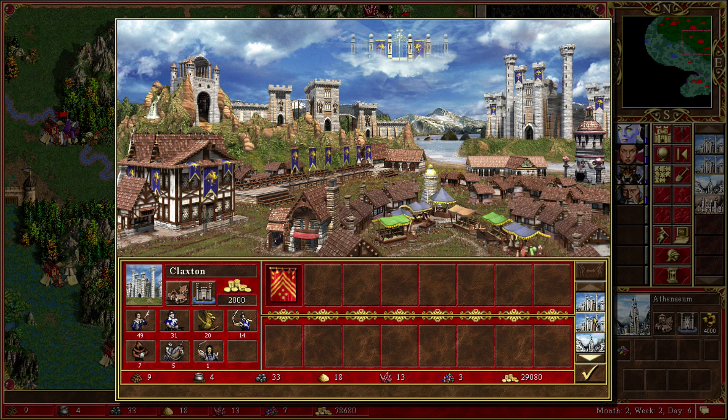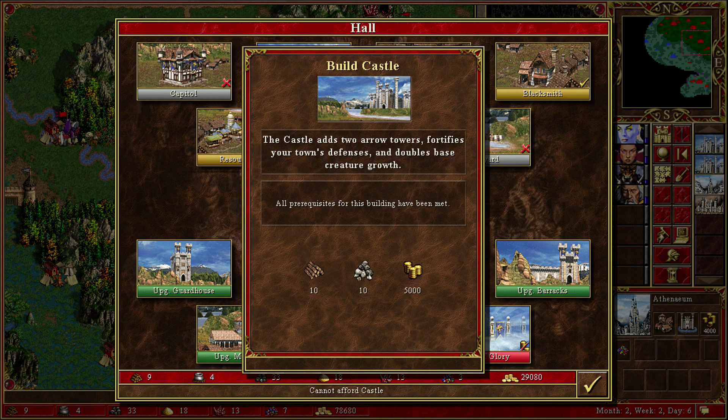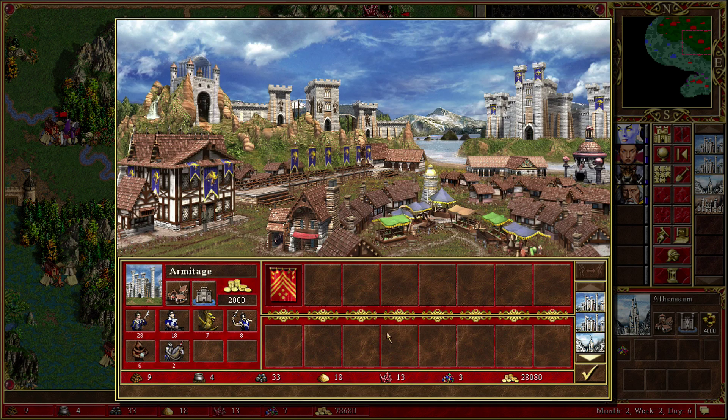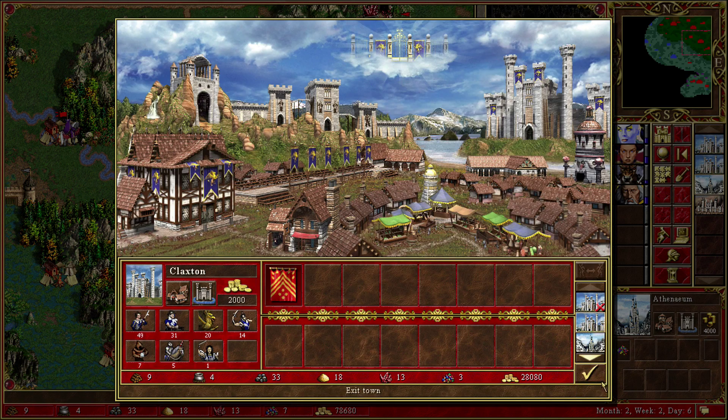Your guys are just gonna wait — that's one of the reasons why you have so much money: we're just not buying the troops. So your castle is gonna double things up there. We have the Griffin Bastion and I can buy that. The castle I can't build because I don't have wood. Everything else stays where it is.